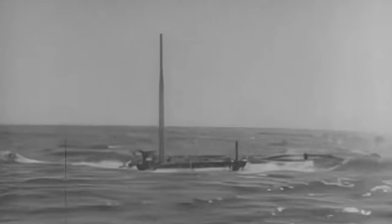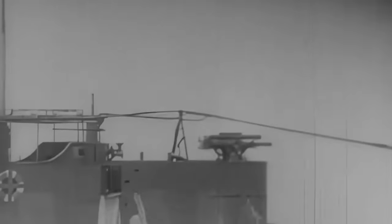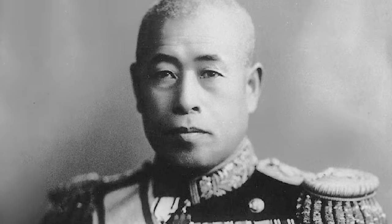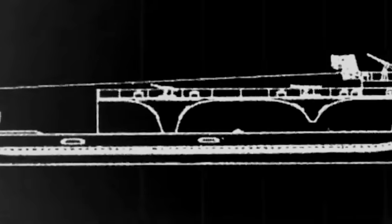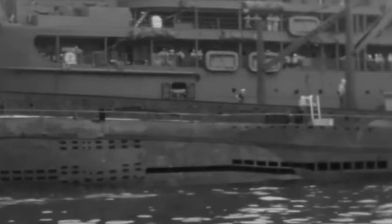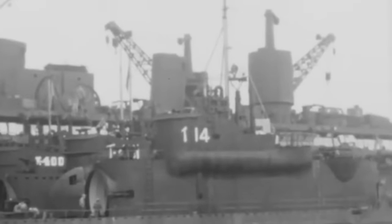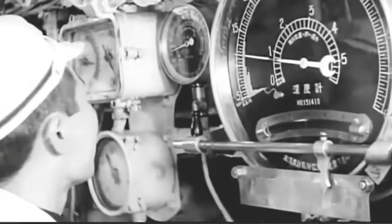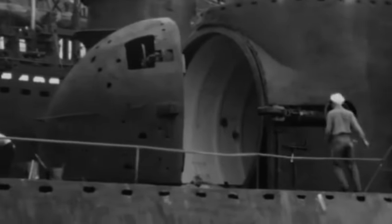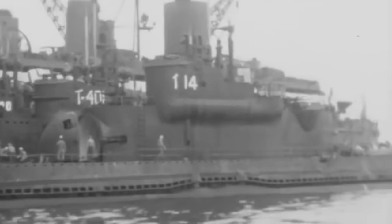The Sentoku Type, or I-400-class submarines, held the title of the largest submarines ever built until the 1960s, when nuclear ballistic missile submarines emerged. Designed by Admiral Isoroku Yamamoto, these submarines were intended to form a fleet of 18 examples, but ultimately only three were constructed: I-400, I-401, and I-402. These immense submarines displaced 6,500 tons and stretched over 400 feet in length — three times the size of regular submarines. Their unique figure-eight hull design provided added strength to support an on-deck hangar. The primary strategy was to surface, launch their planes, and swiftly submerge again to avoid detection. Despite this tactic, they were equipped with three anti-aircraft guns, a large deck gun, and eight torpedo tubes capable of firing the infamous Long Lance torpedoes. In addition, they featured radar, periscopes, demagnetization cables, and an anechoic coating to minimize detection by enemy forces.